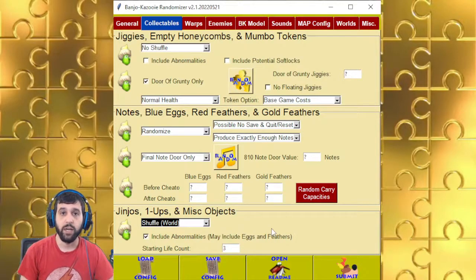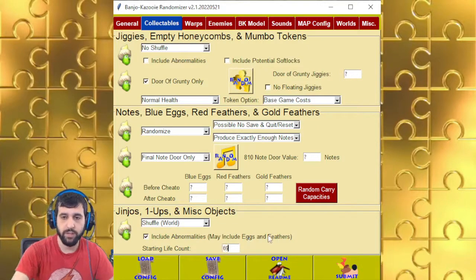Miscellaneous objects include stuff like Konga's orange, Blubber's gold, Nabnut's acorns, etc. Starting life count — you can start with however many lives you want, up to 255. I think 69 is a funny number.